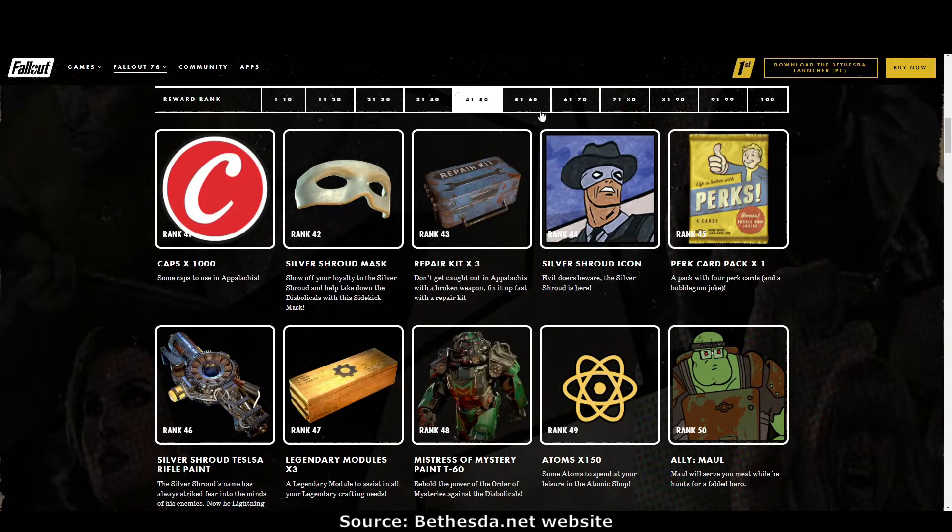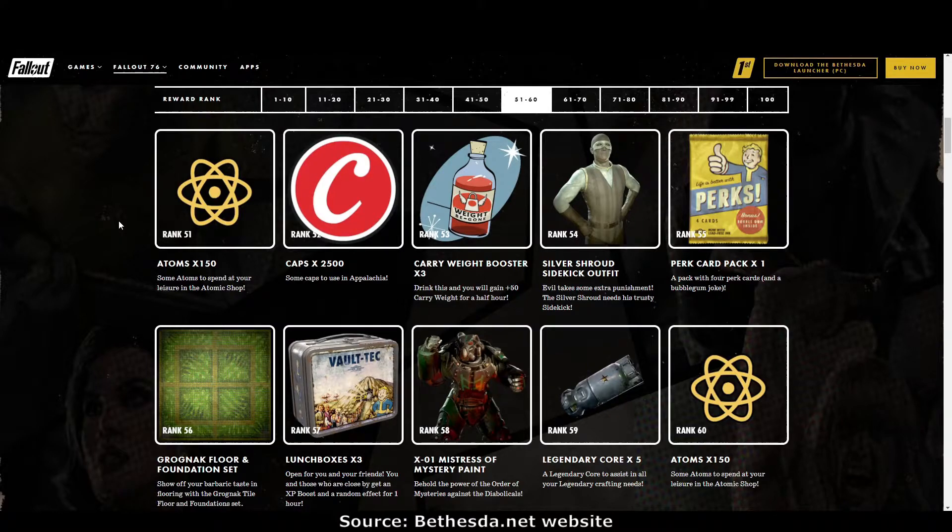Rank 51: more atoms — I can never get enough. Rank 52: two and a half thousand caps. Rank 53: carry weight boosters, always handy when you get stuck. Rank 54: the Silver Shroud sidekick outfit, very nice. Rank 55: perk cards.